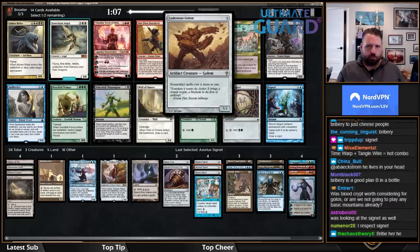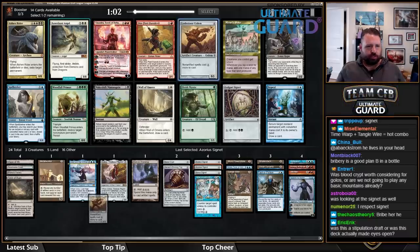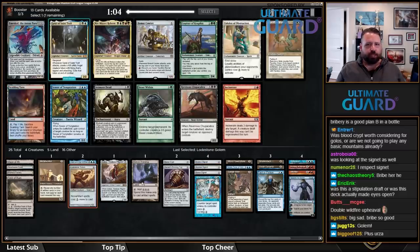I'll take Lodestone Golem — it's good with all the Signets, Mishra's Workshop, Metalworker, and all that stuff. There's also a Golgari Signet, but that's a pretty loose Signet for this deck, though I would obviously still play it.